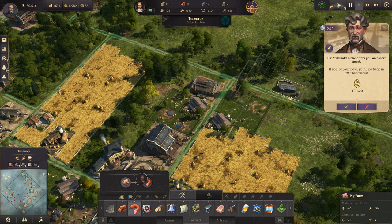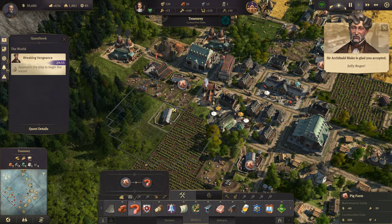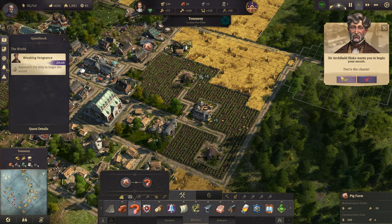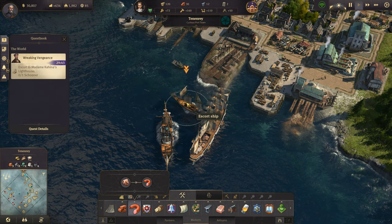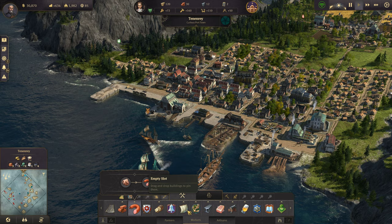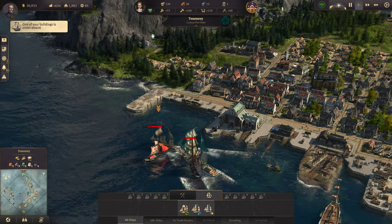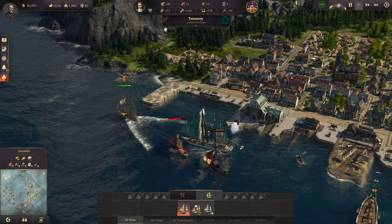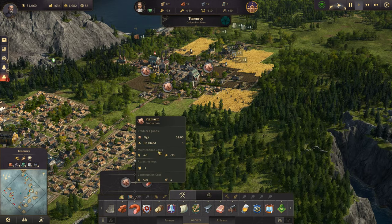If you pop off now, you'll be back in time for 10. Wow, 13,000 — holy crap, yes please, I will definitely take that. Dang it. Send our brigantine to defend that. Oh well, they already got him in there — but hey, they spawned in our harbor, so that's a good thing. Okay, back to what I was doing, which was pig farms.